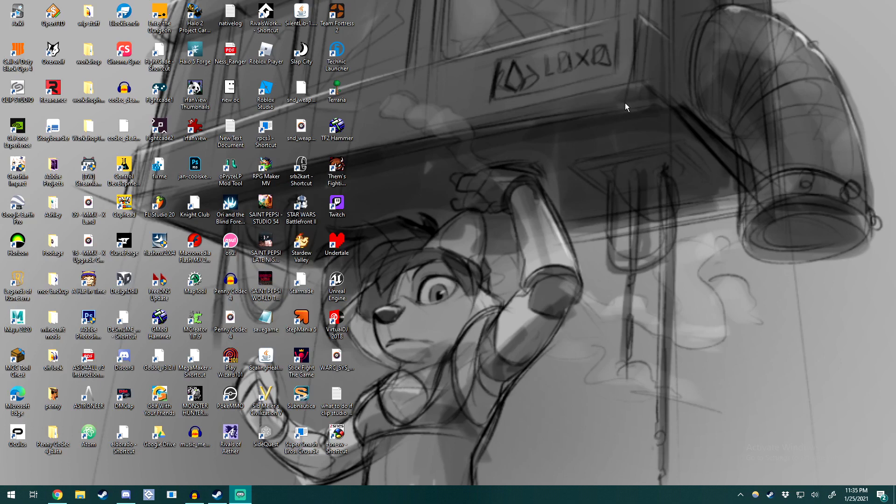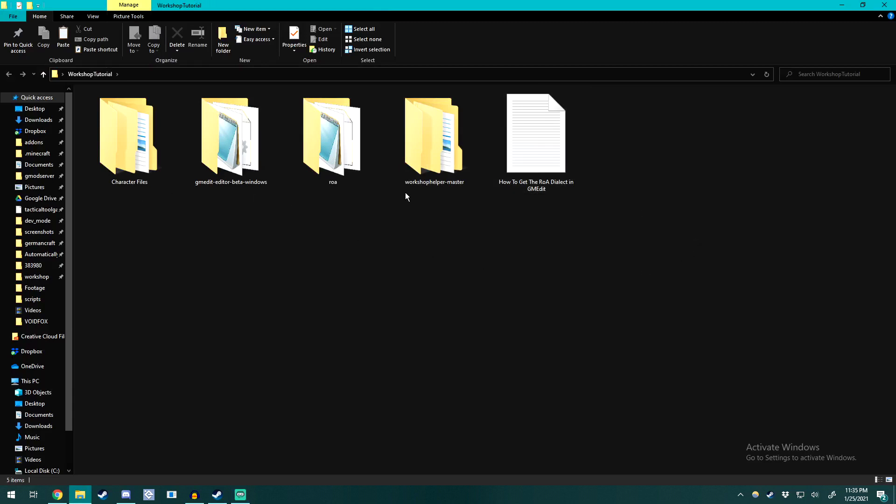Once you've downloaded the workshop tutorial file, you're going to be greeted with four different folders as well as a little notepad document. This notepad document will teach you how to get the ROA dialect and put that into gmedit. Alongside that is the workshop helper — this is how we visualize our hitboxes, so it's a lot easier to code and understand what we're going to see before we even put it into the game.